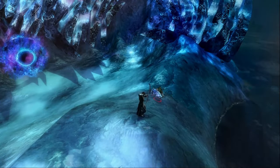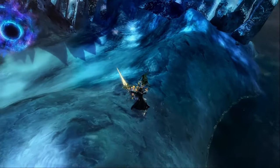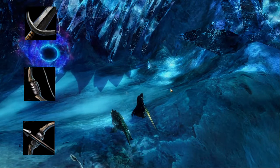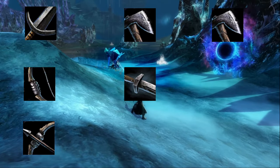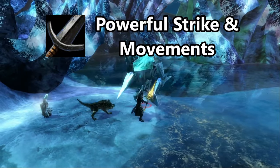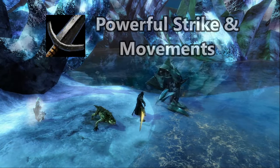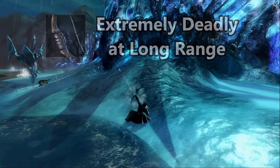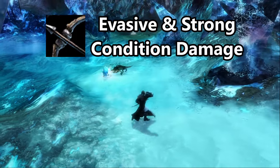Any ranger worth their salt has a number of weapons at their disposal to assist with any wild problem they may have. They can use greatswords, longbows, shortbows, mainhand axe and sword, offhand axe, dagger, torch, and warhorn. The greatsword is a deceptively evasive weapon with strong bursts and good defenses, while the longbow is extremely powerful at long range with fast strikes and AoE. The shortbow focuses on condition damage, movement, and evasive positioning.